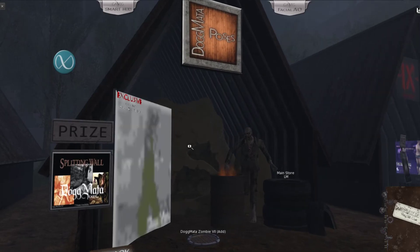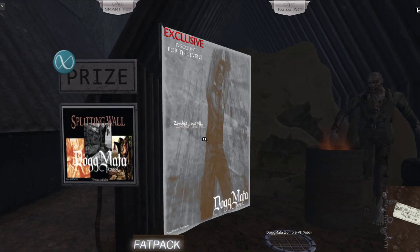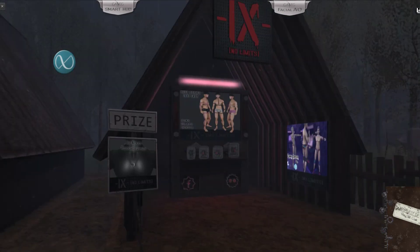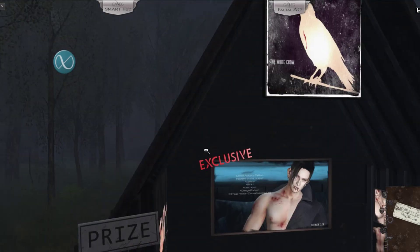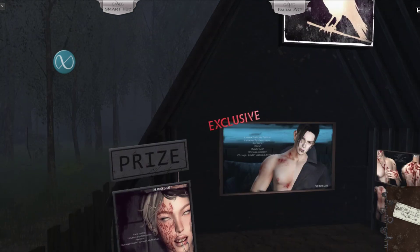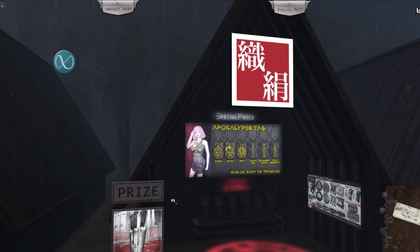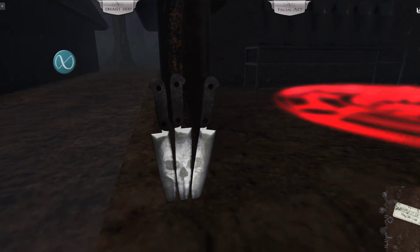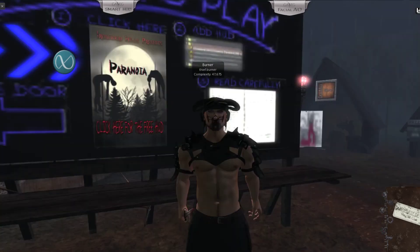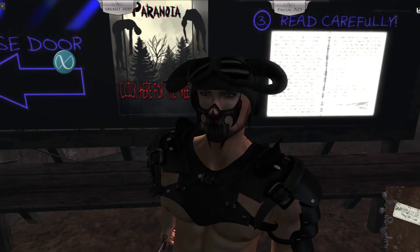Guilds — we have two versions of a bayonet knife from Guilds. Then you have Toga Mate: a splitting wall pose — you'll find it when you rez it and there's an animation in it. IX — they have this bolt necklace, rigged for Jake and an unrigged version. The White Crow has this face tattoo, and here is something in Japanese — they have these knives that look like skulls.